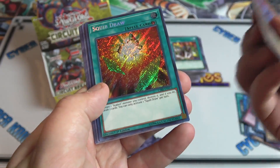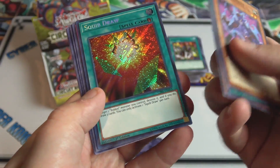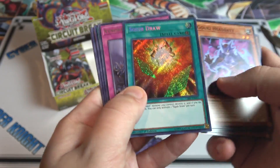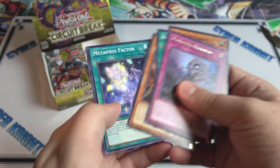Not too far away from that Cyber structure deck now — I think it's about two weeks away; looking forward to that. There's the Accumulator — that's the other Gouki monster by the way. And Metaphys Nethodes — very nice. I think that might give me a playset of all of them now; I just need another one of the ultra rares and Backup Squad.